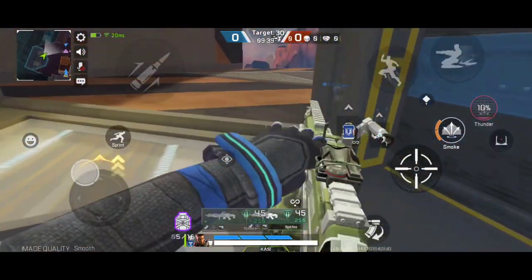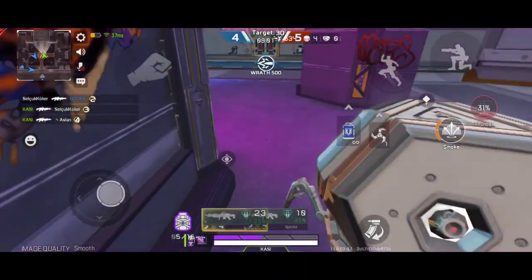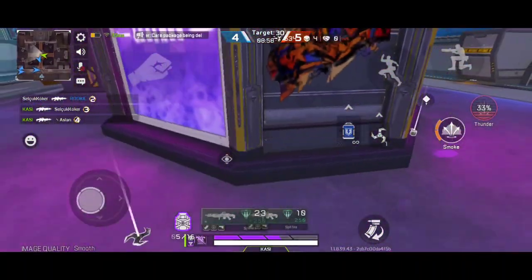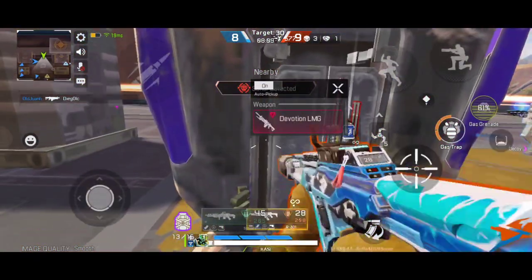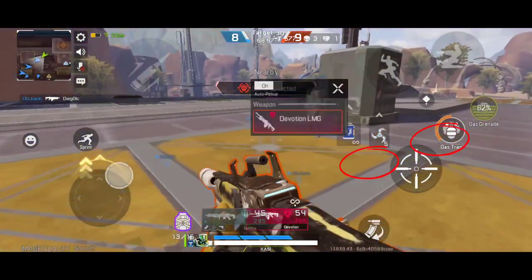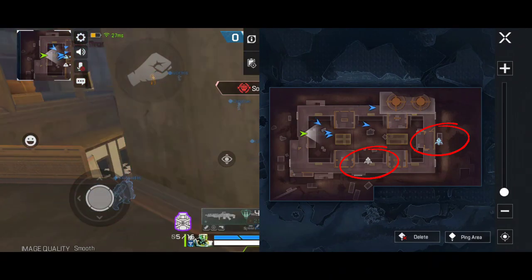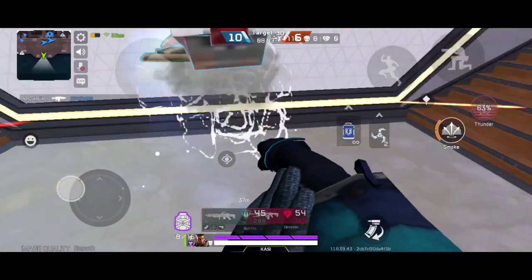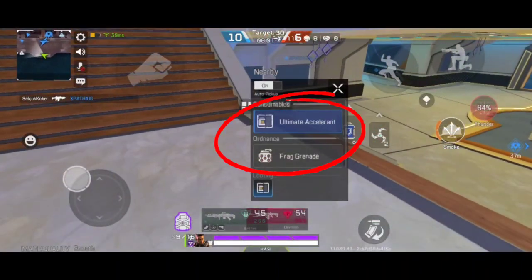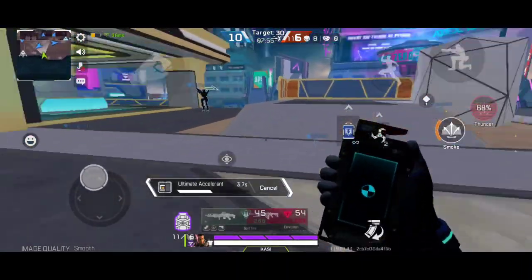Now let's talk about what you need to do during a match. You have to use both loot drones and care packages. Care packages will give you upgraded weapons like the Devotion, which is a must-need for this challenge. For the loot drones, they spawn randomly around the map. The loot inside will give you crucial advantages — you can get ordinances and ultimate accelerants, which are very useful to weaken your enemies before you launch your attack.